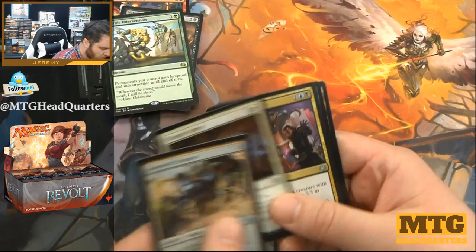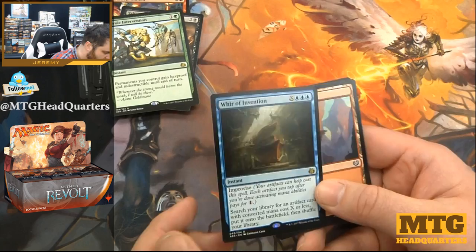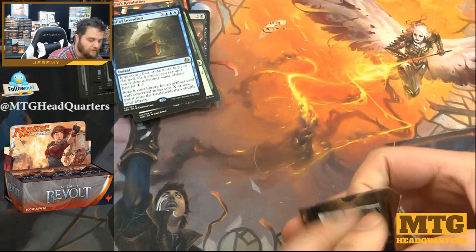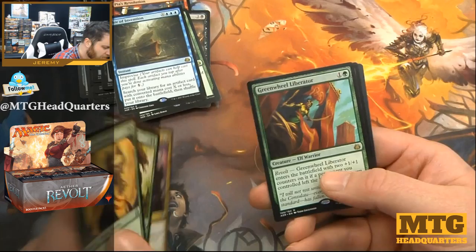Daredevil Dragster, Thopter Arrest, Tezzeret's Touch, and Weaver of Invention — keep an eye on this one. It could essentially let you pay three and get a giant thing put directly onto the battlefield, not just into your hand. There are some very swingy cards in this set.